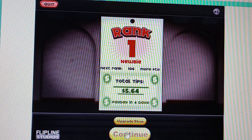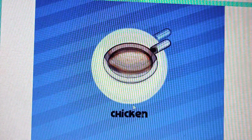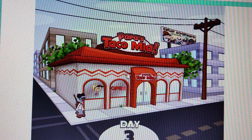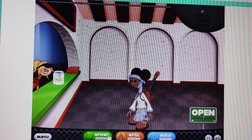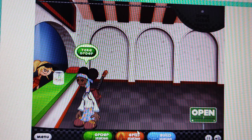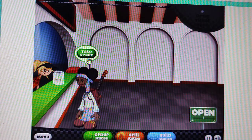You are already in rank one and our new customer was Zoe, and a new product was chicken. We have three stations in here: order station, grill station, and build station.